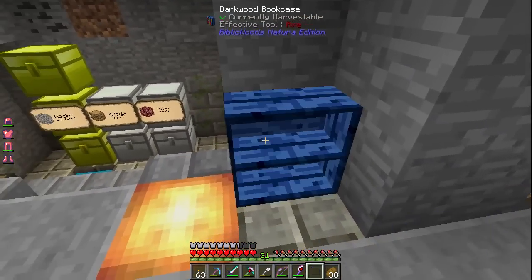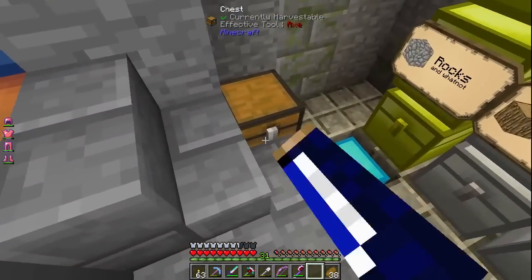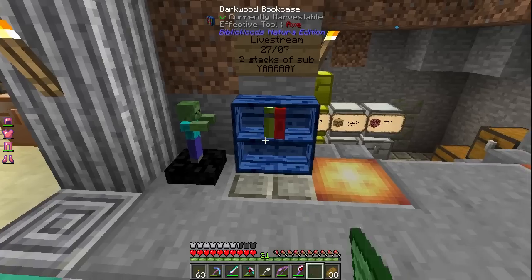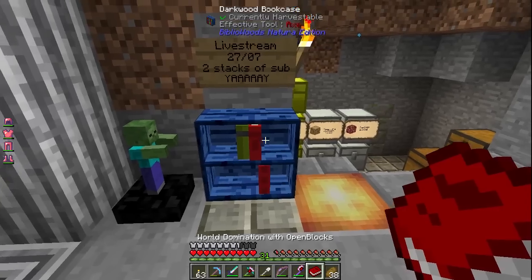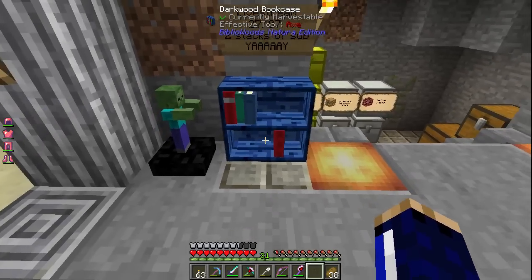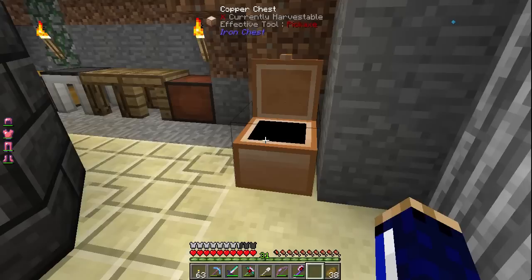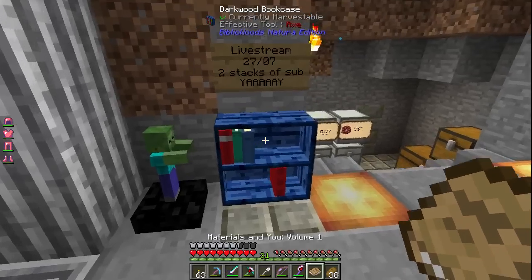We're going to put a bookshelf there - that seems like a good place. Probably put one on the other side for symmetry. The dark wood looks really strange just sat there but I think that's what we'll do. We'll throw these books in here just for a bit of color - that actually looks super cool. You have to look at a specific part of the bookshelf to put a book in. I've got Materials and You, and Mighty Smelting - that's pretty much all the books I had.